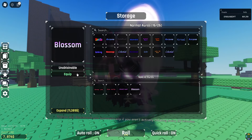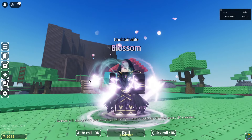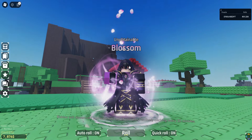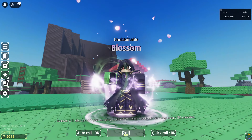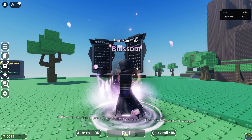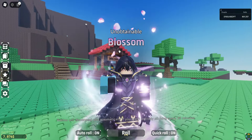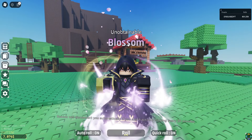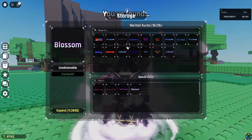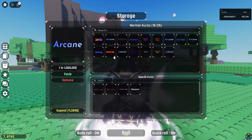Then we have Blossom, which has very nice music, but I can't show that because it's copyrighted. It's basically a Japanese-themed aura — it has Blossom trees, like the Sakura trees. It's very nice. I really like the cleanness and the music of this. This element is definitely a very cool element.